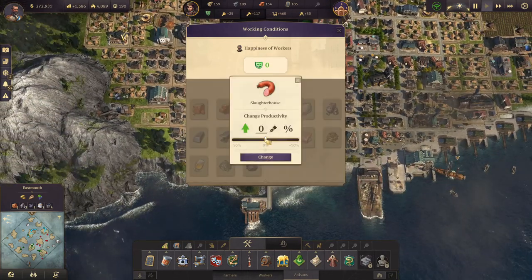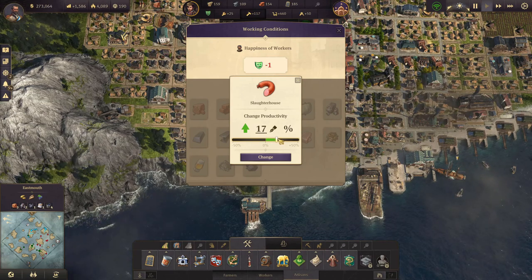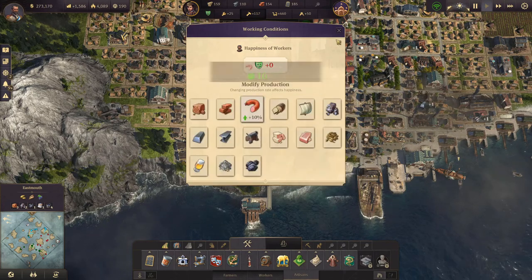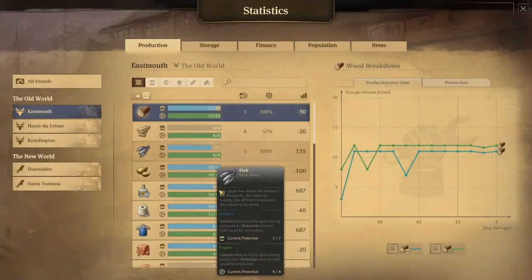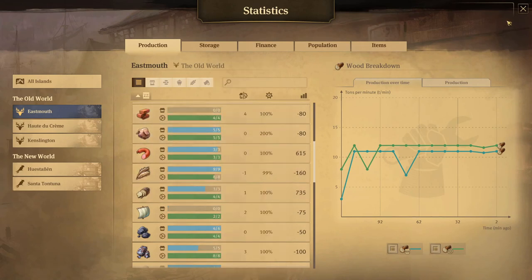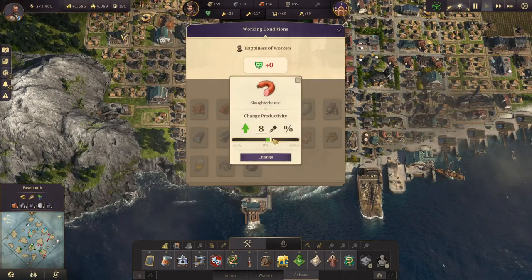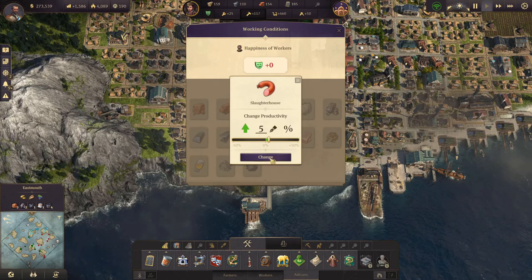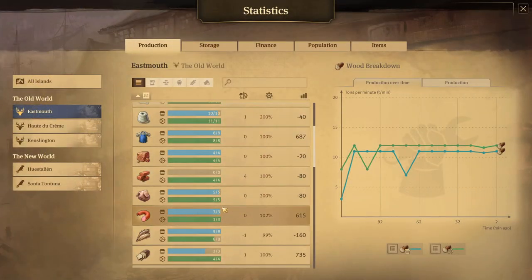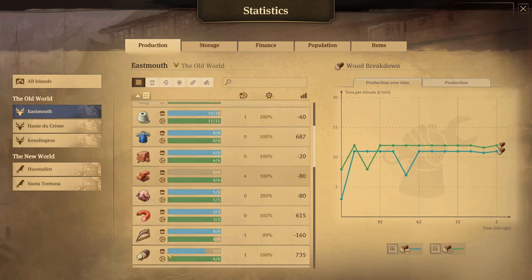So what we are going to do is we will increase productivity in the slaughterhouses. We already produce a little bit too many pigs here, so like that it's almost balanced. We can even go down to 5% - that should be good. Yeah, like this. We still produce more pigs than we need and we also now have a surplus of sausages.